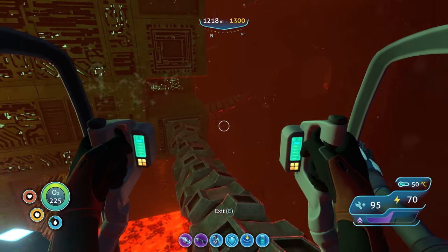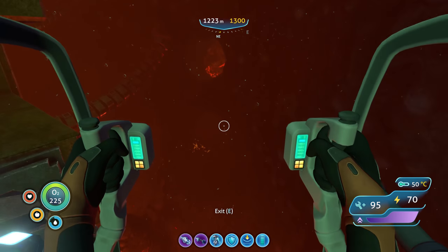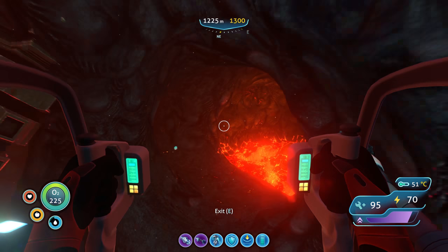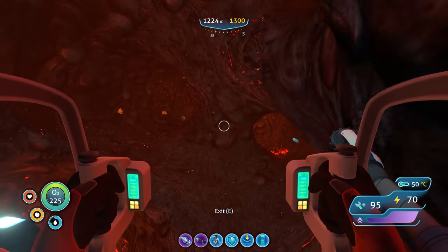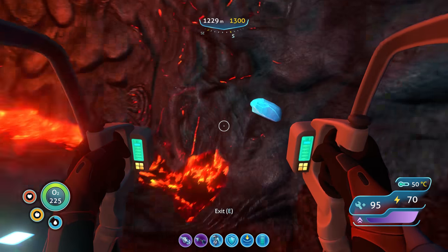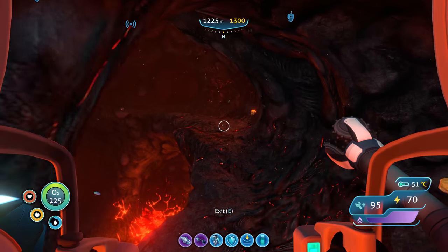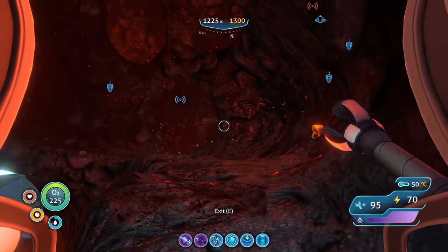Hopefully I can rest on this power cable. Now there is a warper in here we've got to avoid. This is the way we came in, I think. We're going to try to go out to the main area again. There's all this super mineral here but our inventory is full so we can't really get it right now. And I've just gone in a circle, I think.